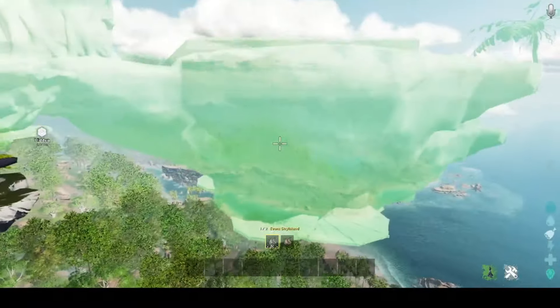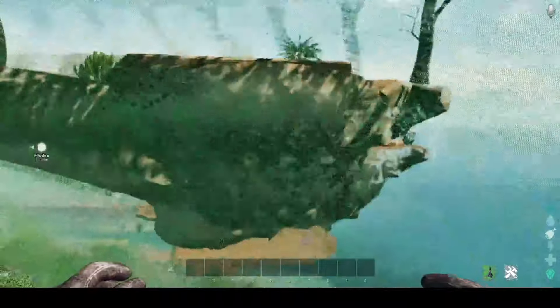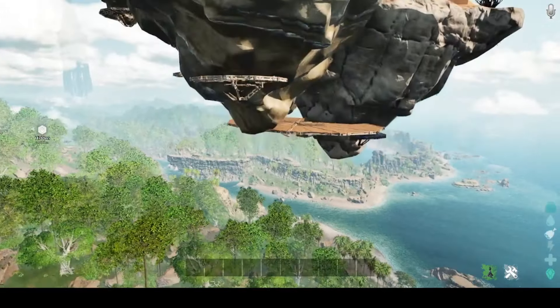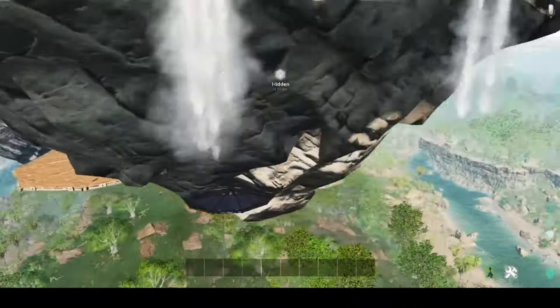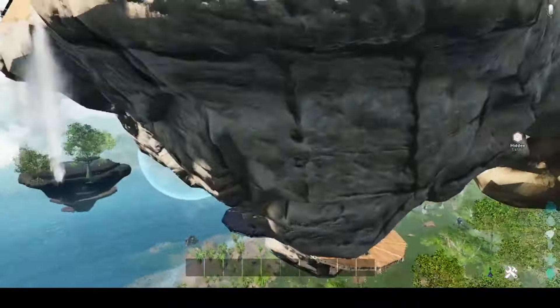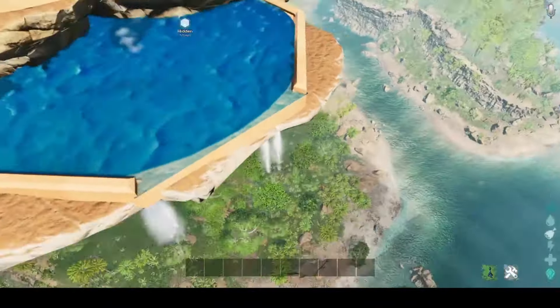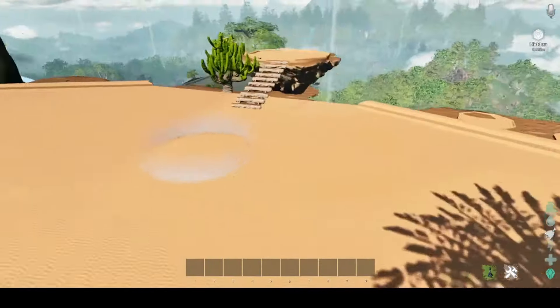There is another variant of your event Sky Island — the scorched earth variant. If you're a fan of scorched earth, you might like this one. It has a nice oasis, a waterfall dripping, and some sandy dust clouds blowing through.